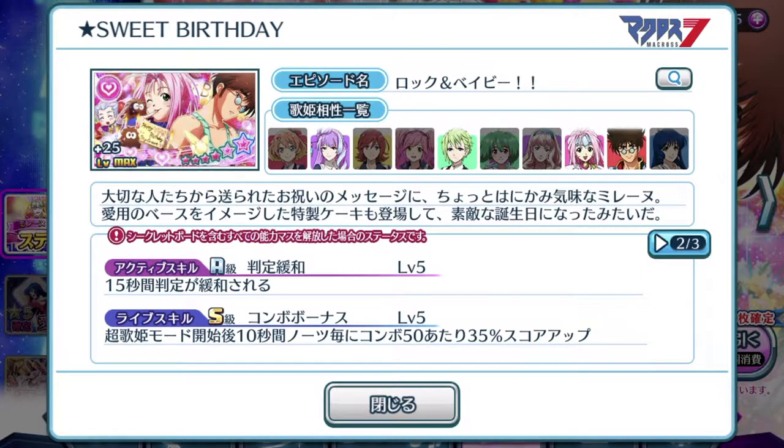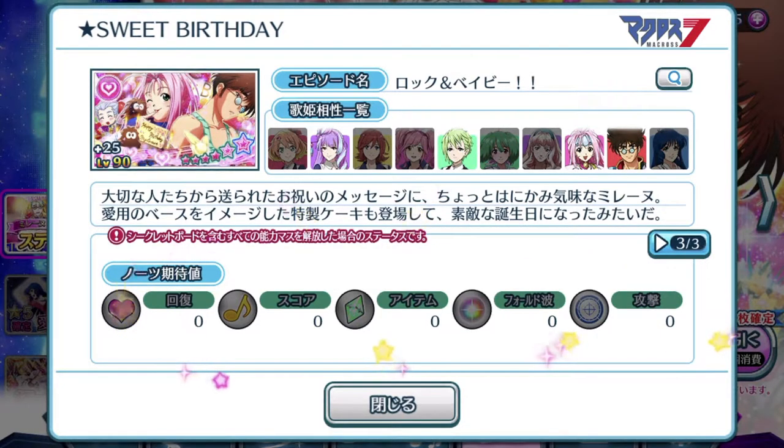Active skill is A-rank. For 15 seconds you will have an easier time tapping notes. Life skill is combo bonus. Milane gets her own version of this combo bonus life skill, and if you guys are Milane fans, you definitely know this is a first for her. If you're lacking in episode plates within the pink or heart element, you definitely want this in your collection because it has a very good life skill that helps with high score achievements. It's a pretty good high-scoring plate, though it is not God tier because it is not a 7-star, and it lacks a special note attached to it.